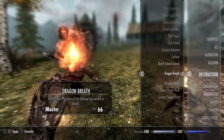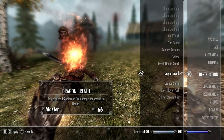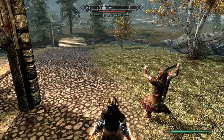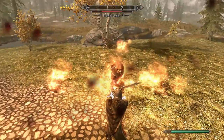Next up we have Dragon Breath — target takes 75 points of fire damage per second to health. This is a master level spell and it costs 66 magicka to cast. Whoa — interesting, not what I expected.